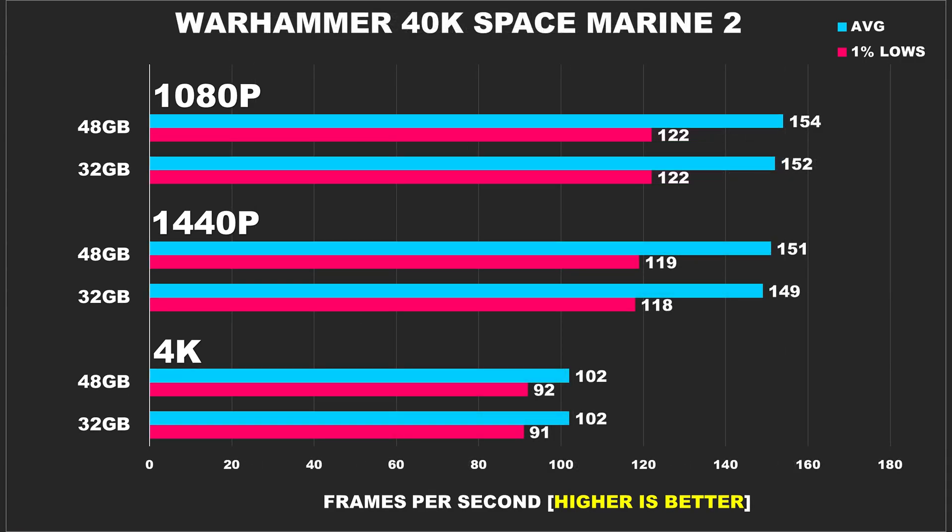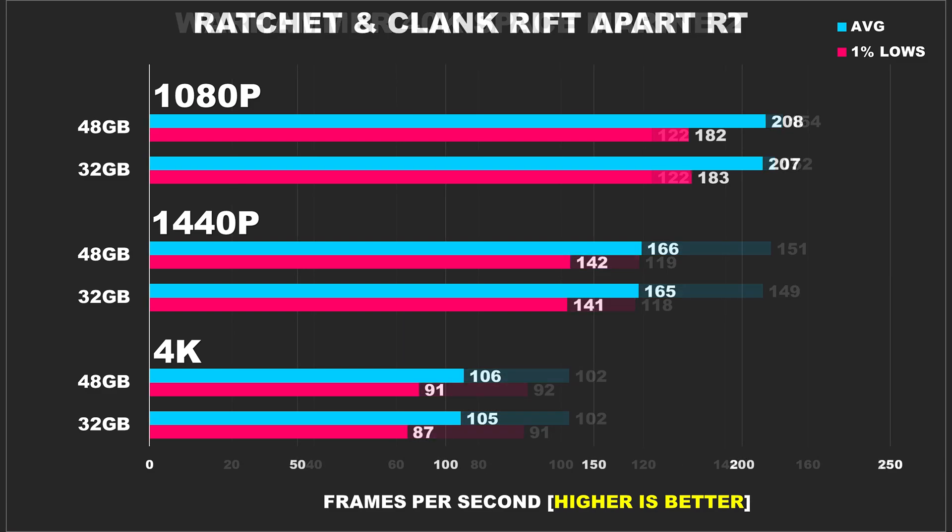Warhammer Space Marine 2 is an absolute joy to play, taking us back to no-fluff, straight-up chaotic action. This game doesn't benefit at all from the extra RAM capacity — both configurations are neck and neck. You can also tell there's a heavy CPU bottleneck, as performance going from 1080p to 1440p barely changes. At 4K, both configurations are still neck and neck.